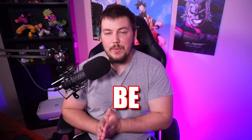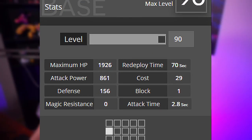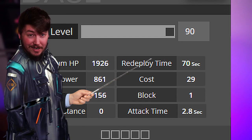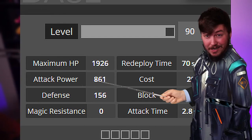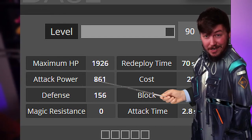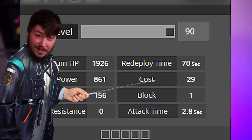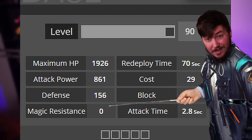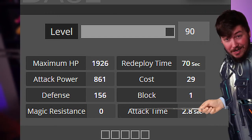Is Fiametta a skip or pull? Today we'll be breaking down her abilities to help you guys decide whether or not you should be pulling for her. Taking a look at her max stats at E2 level 90: maximum HP is 1926, pre-deployment time is 70 seconds, attack power is 861, cost is 29, defense is 156, she is a one-block, and has zero magic resistance with an attack time of 2.8 seconds.